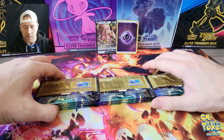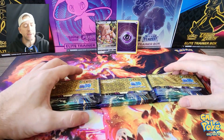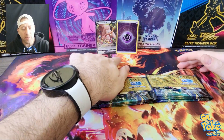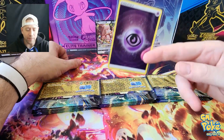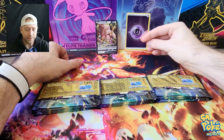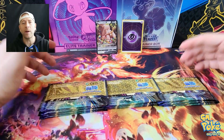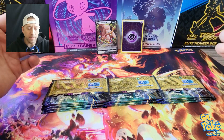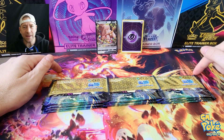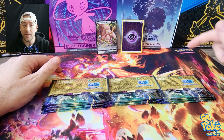So I got the packs out. If you want to see the contents of a Crown Zenith Elite Trainer Box, go back into our playlist and look back. We've got two giveaways today — a Gradient V and a Reverse Holo Psychic Energy card. All you have to do is go to the website, gmpokey.com, pick the Crown Zenith 51 giveaway, and the code is going to be Zenith51.